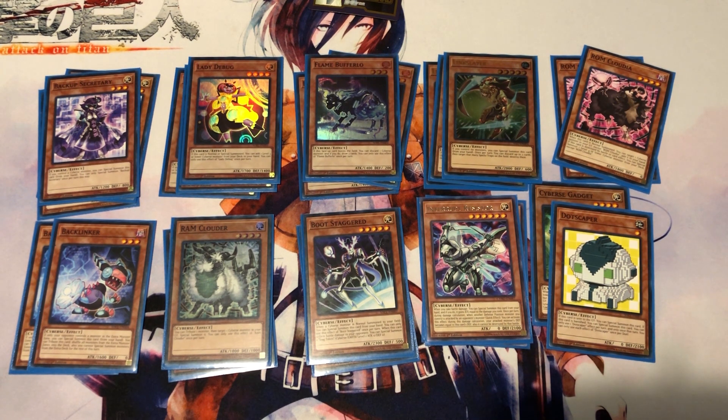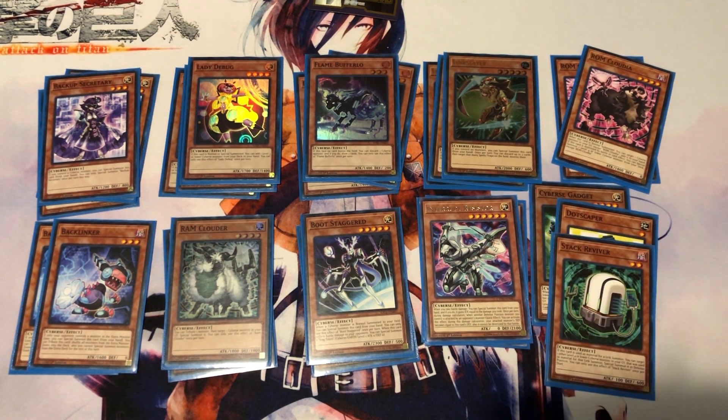One copy of Dotscaper: if sent to the graveyard, special summon it; if banished, special summon it. Each effect is once per duel, so you only run one. It's a free special summon from either the graveyard or when banished, and it has 2100 defense. Normal summon it, link it away, special summon it back, then do more links — it's pretty good. One copy of Stack Reviver: when used as link summon material, target another Level 4 or lower Cyber monster in your graveyard that was also used as material and special summon it in defense position — once per duel, so one copy is the perfect amount.